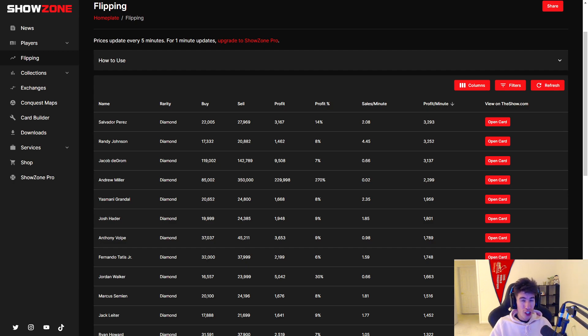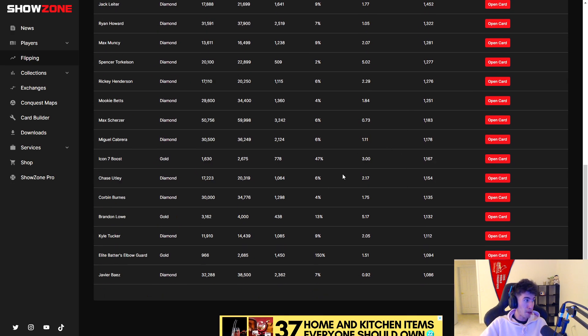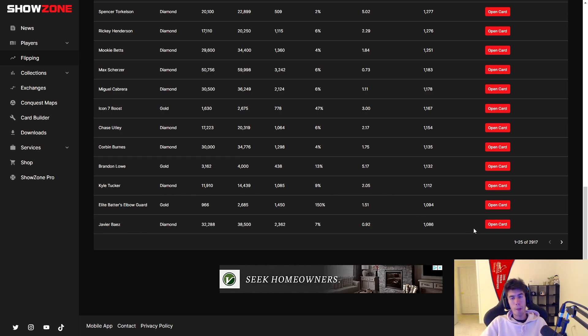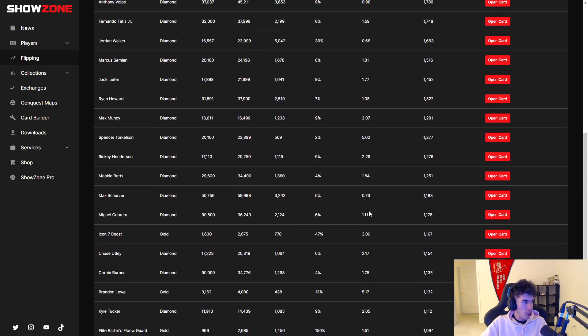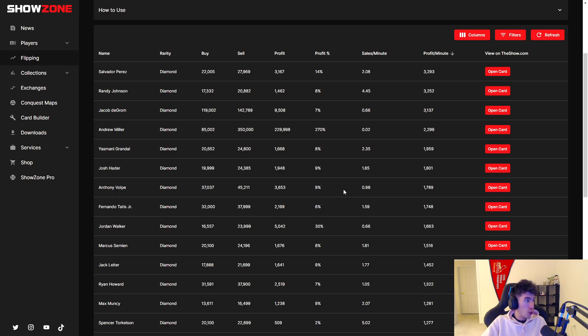Towards the beginning of the video, I mentioned there's a little bit of a secret to making stubs and flipping cards. I'm going to have this link down in the description — this is not sponsored by any means, I just love this website. It's showzone.io. You can go to this page and see which cards on the market have the highest profit per minute. One downside is a ton of people know about this website, and that causes the ones at the top with the most profit per minute to be pretty competitive when it comes to flipping, which can sometimes close the margins. I would definitely recommend this website — maybe try to go for something like middle of the pack, like a Javier Baez or Kyle Tucker. I would probably not recommend doing Salvador Perez right at the top because those are going to be the most competitive. You can see how many times they're being sold per minute and the profits you're making per flip.